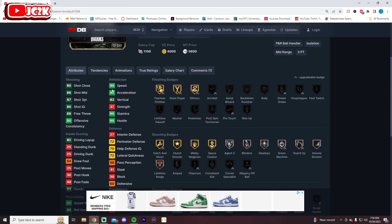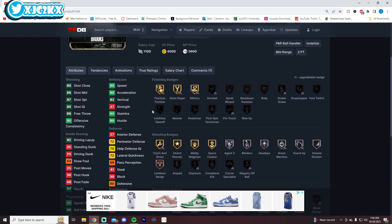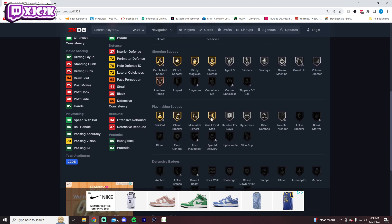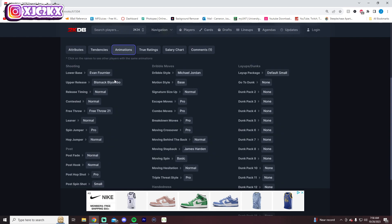Aaron Brooks is 6'6" with a 6'4" wingspan — 90 speed in Excel, 87 shot three for an Emerald point guard. That's actually really good offensively. He's even got bronze Limitless Range and some good shooting badges. He has gold Speed Booster, Blow By, and Bailout, and silver Handles for Days. He doesn't defend and he doesn't dunk, but he might be a dog as a three-hunter. MJ dribble style as well with that Speed Booster.